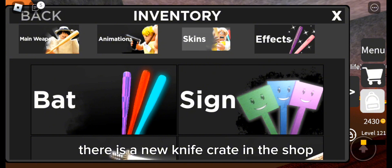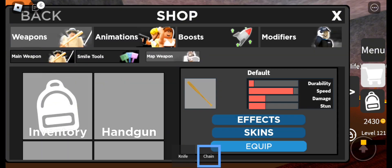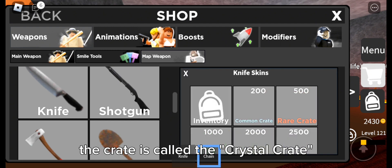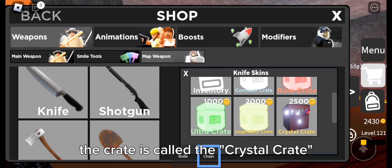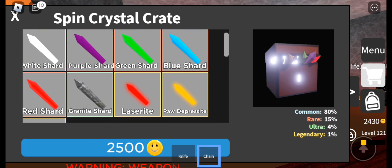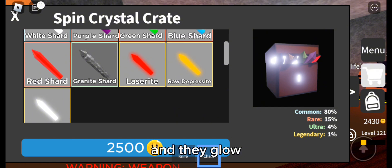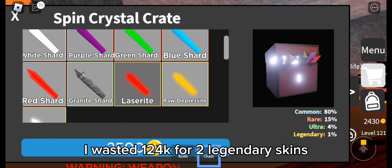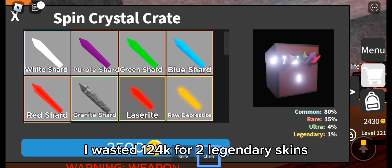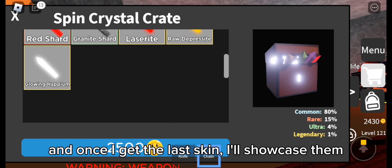There is a new knife crate in the shop. The crate is called the Crystal Crate and it's really expensive. It contains three legendary skins and they glow. I wasted 124k for two legendary skins, and once I get the last skin I'll showcase them.